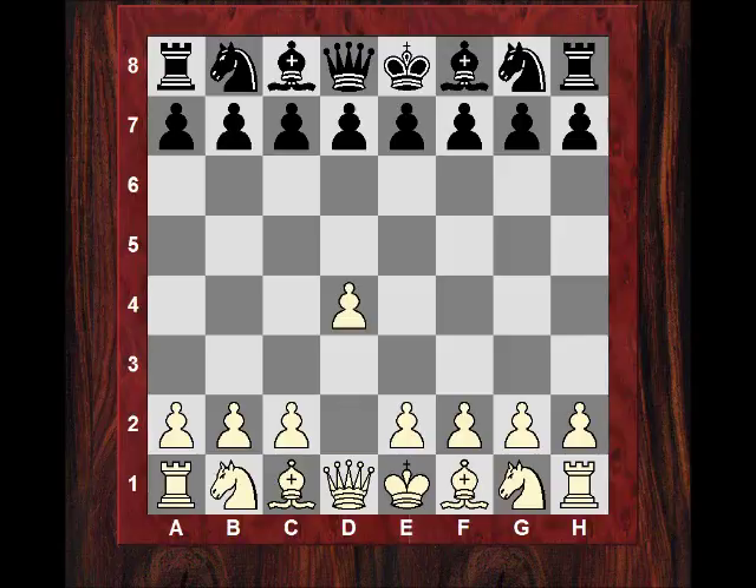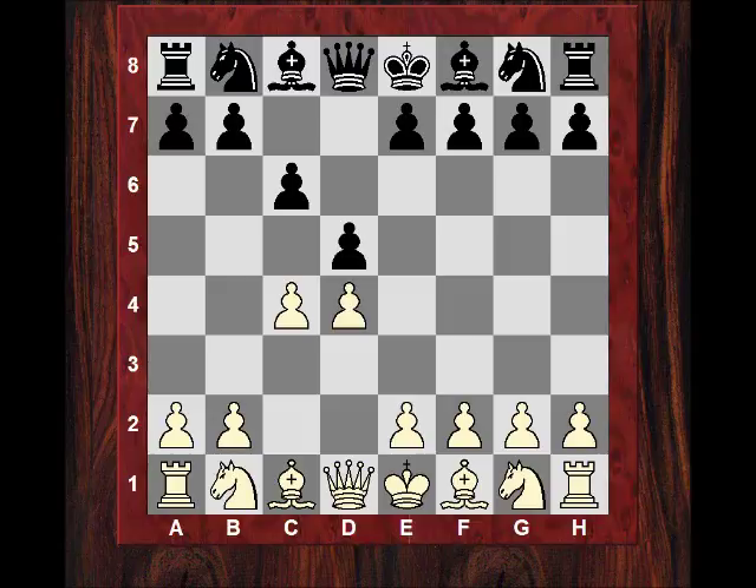Magnus playing White kicked off with d4, and after d5, c4, the ultra-solid Slav Defense. I might be putting together a playlist for Slav defenses because we've had a few master games annotated with the Slav, and it would be nice to put them all together if you want to play this with Black just for revision of key ideas. It's a favorite also with Kramnik in some past videos on this channel. Ultra-solid system: Nf3, Nf6.